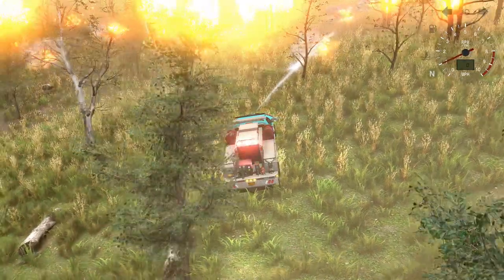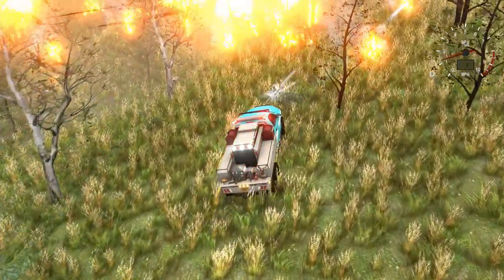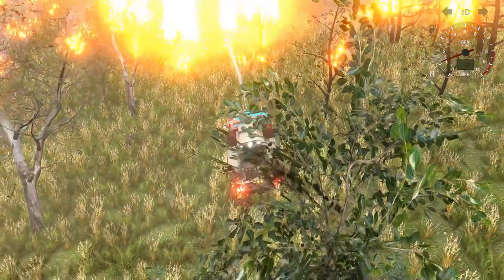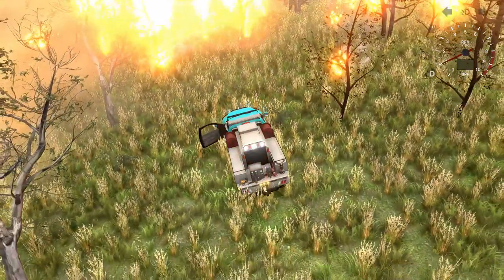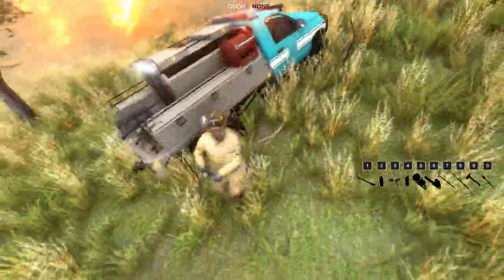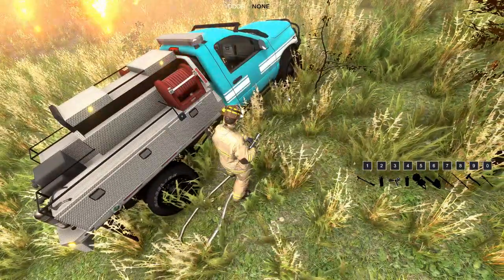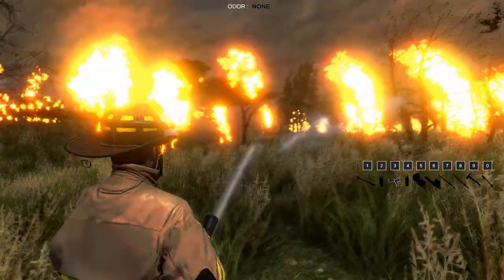So if you connect with a relay line, you'll be able to use the water from the water supply. You can also stretch quick attack lines off of the brush truck by going to one of these hose rolls and pressing Q and then pumping. So now we've got a quick attack line that we can use.